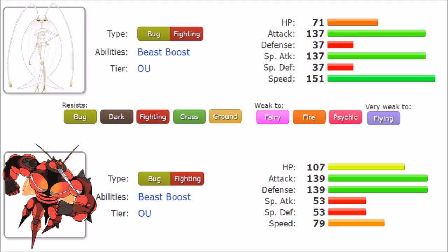Then there's Beast Boost, which raises your best stat by one stage when you KO a Pokémon — much like Moxie but more varied depending on what you peak on. Pheromosa can get a boost to either its attacks or its Speed. Buzzwole can only boost Attack or Defense, and due to its 79 Speed tier it cannot get a Speed boost from Beast Boost — had it had base 80, it would have been able to. It's a very well-directed Speed tier, as it shouldn't be able to boost its Speed.